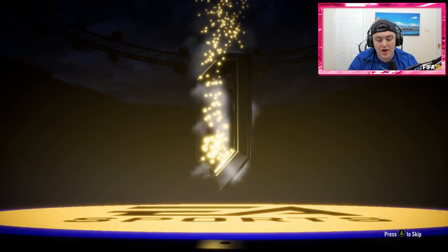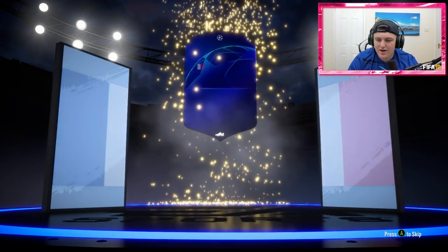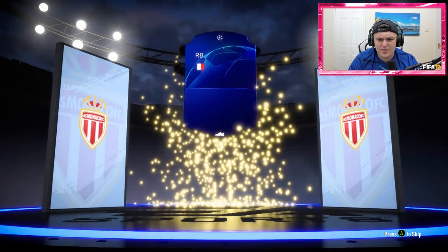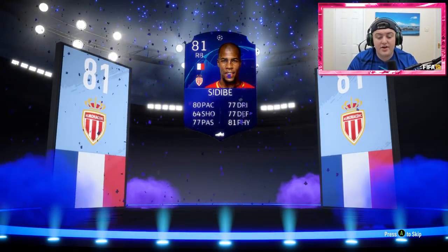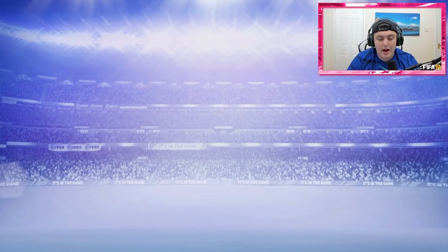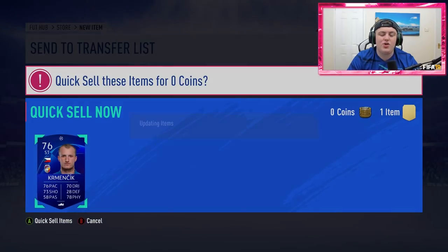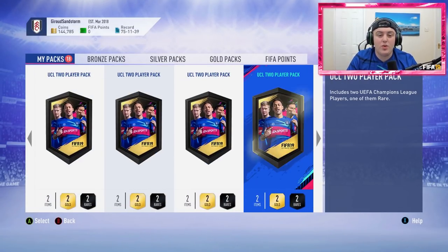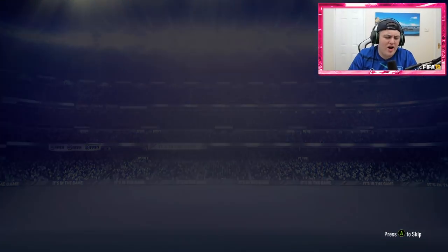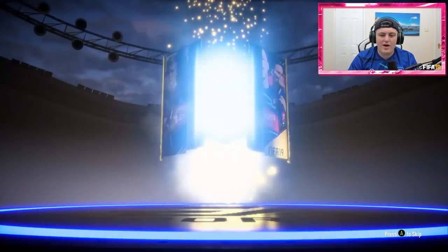We're still yet to get a walkout — seven packs in. Pack 7 brings a French right-back: Sidibe. Actually, that card looks really usable with 80 pace — decent pull. But I really want to hit something huge. I want to get a Ronaldo, Messi, or Neymar. I saw someone got a Salah in one of these — that's incredible. I want to hit something as incredible as that.